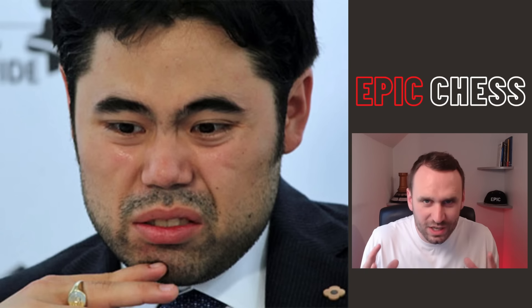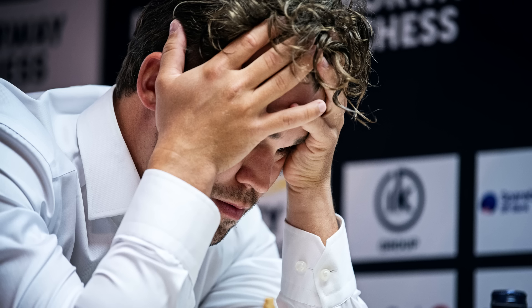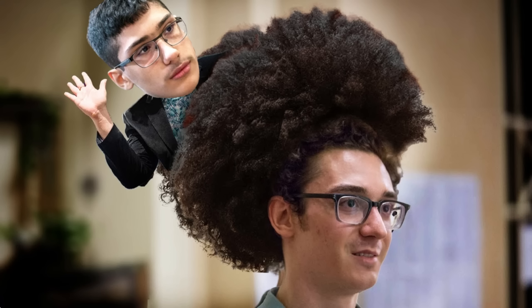It's not every day you see a super grandmaster destroyed in just nine moves. We had to cover this game by popular demand. Who's playing white? It's Fabiano Caruana, and popping out his throne is Ali Reza Firuja, another top super GM.